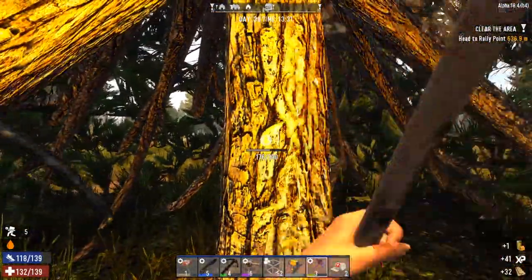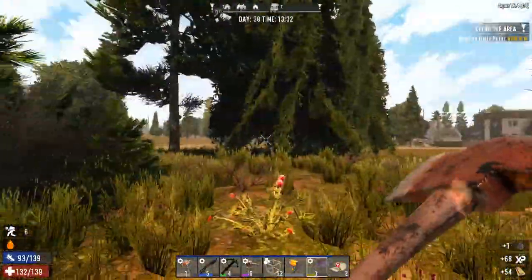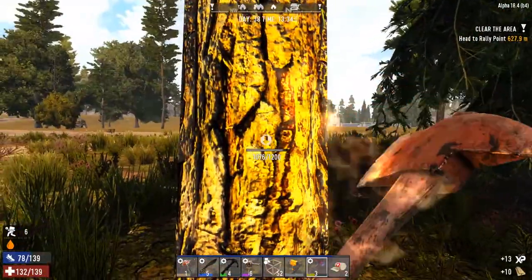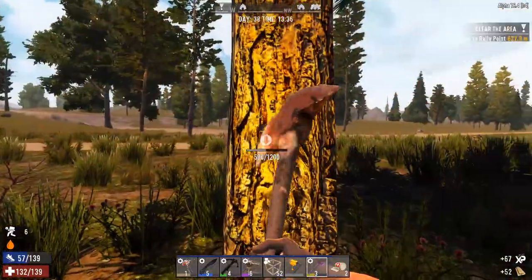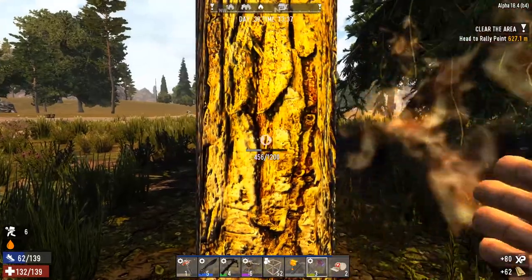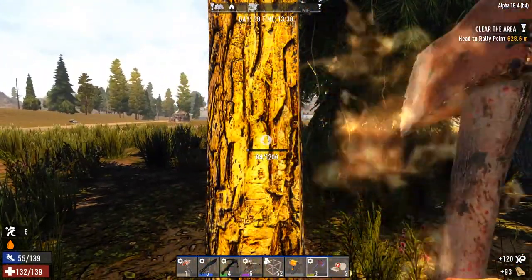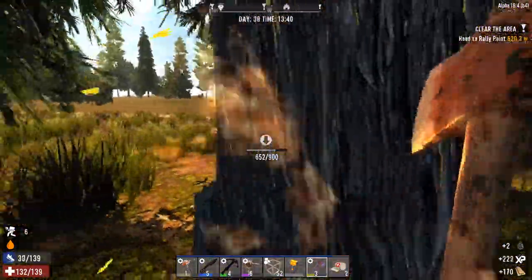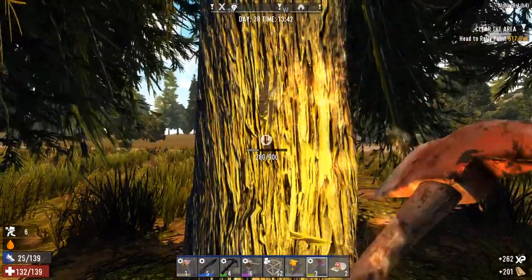First thing is we need to clear some of these trees — we just got honey from one of them, which is pretty convenient. We're going to do it over here. It's a little bit close to our house, closer than I would like, but I don't think the zombies are going to spawn this far out. The base isn't going to be that big — I'm thinking of doing a 15 by 15, and the reason it has to be that specific length is because I want the areas on the wedges to be at least four wide so they give us a little bit of security.